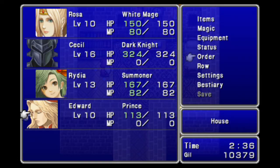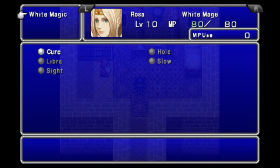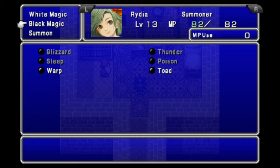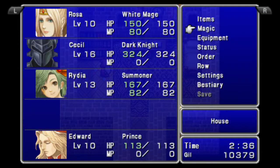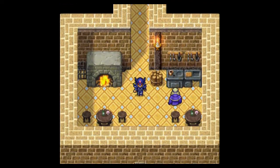Another interesting mechanic of FF4 is that the middle position has a slightly higher accuracy rating for spells, particularly status spells. I don't know why — it's probably a bug, but it is a thing in this game. So yeah, we want Rydia there because she actually has Toad. Am I going to use Toad? No, probably not, but it's there.